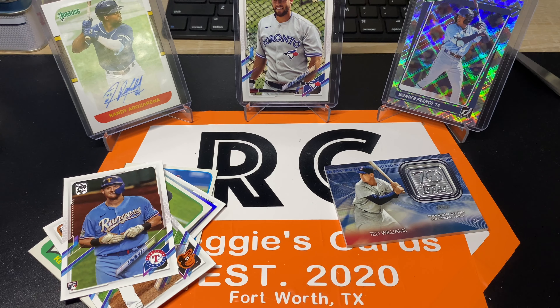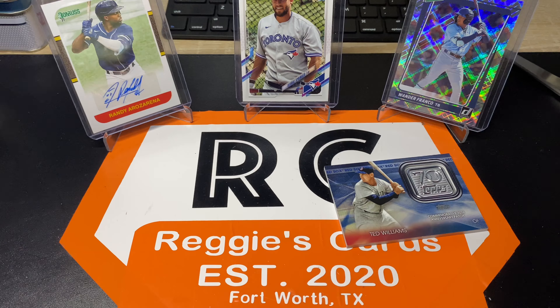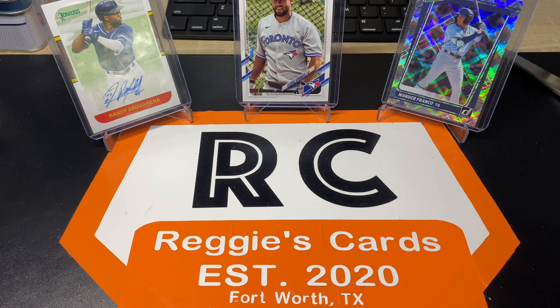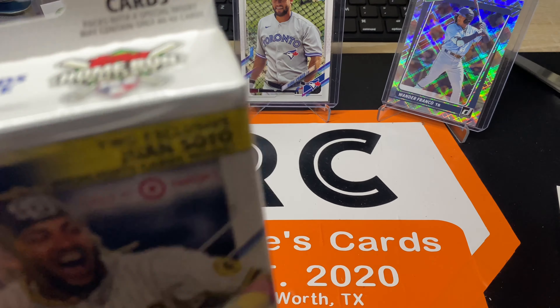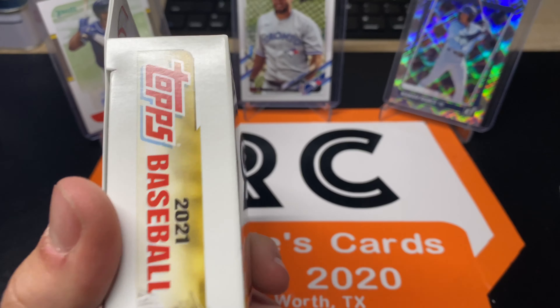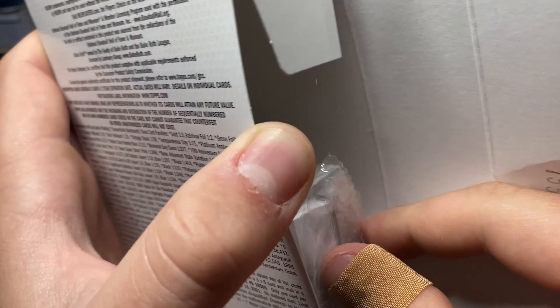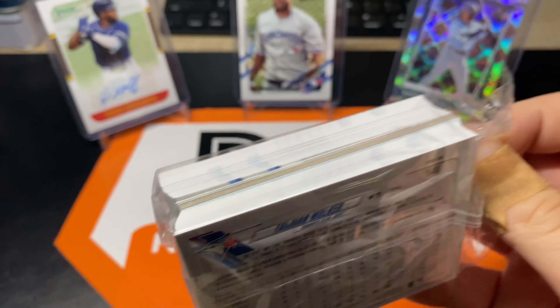Overall that was kind of sub-par, I guess you could say. Probably didn't make our money back on that. But we got a hanger box left and we will see what else we can get. They now wrap them in cellophane — it's plastic wrap — and instead of having to rip the bottom, you can just rip it out like that. And you got a big stack of cards in here.